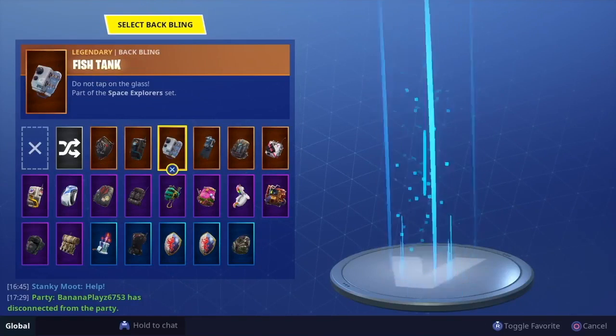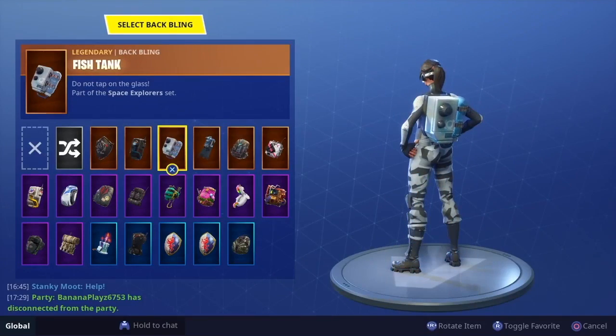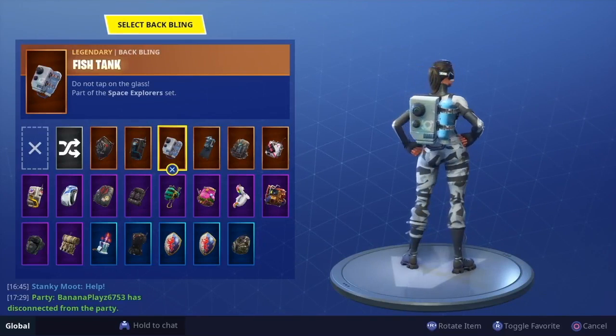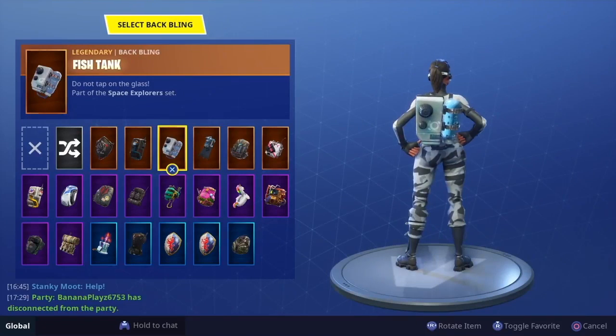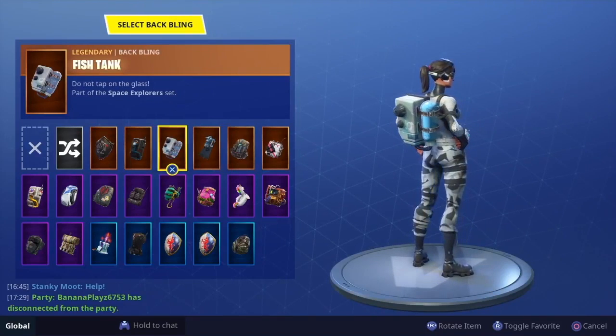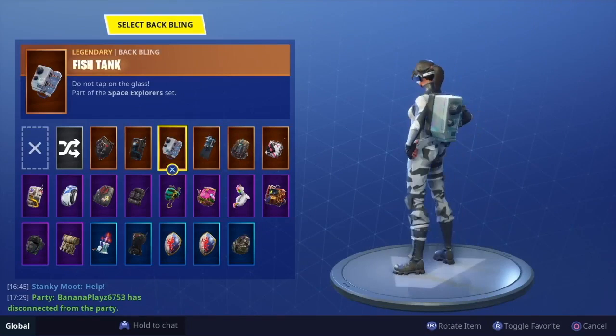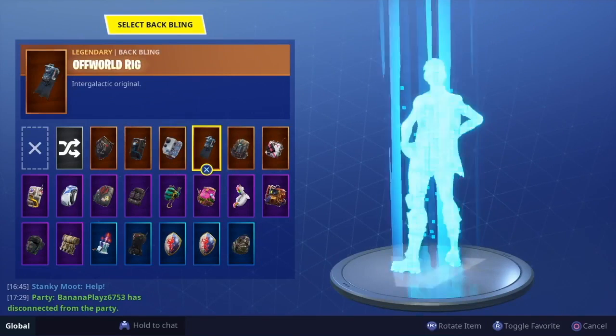The next one is probably last on my top five for back blings, just because of how big it is — but the Fish Tank on the Arctic Assassin is not that bad at all. It has the right colors for it, and it's something different that no one really wears as a back bling if they have the Leviathan. So it's a pretty good option if you're going to pick that.